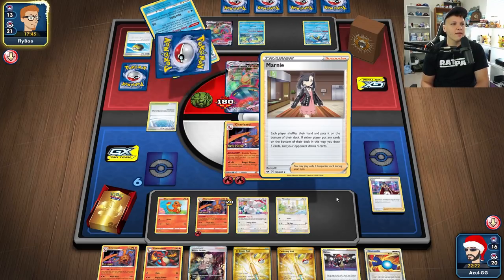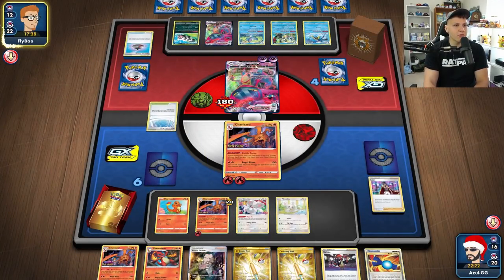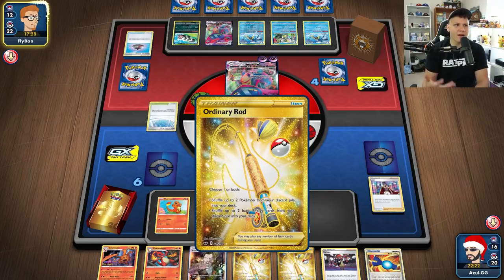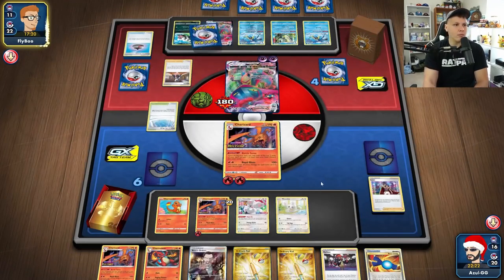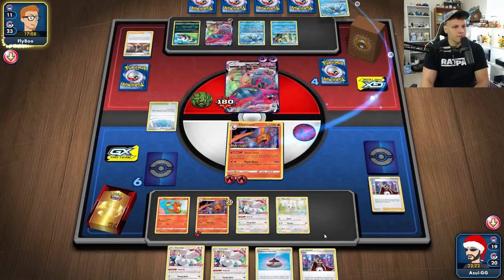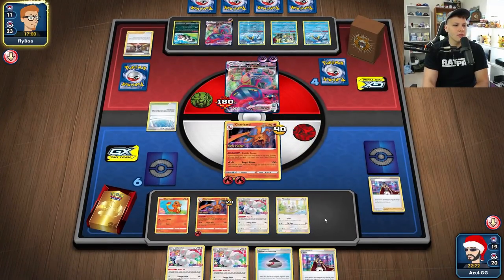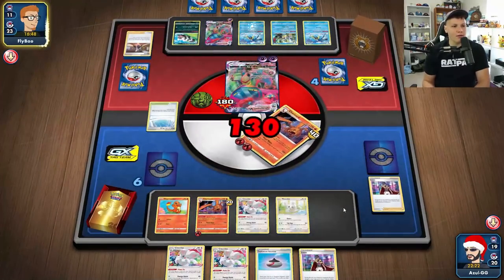Evolution Incense, Marnie — disrupt our hand — and then it looks like they get that last Quick Shooting online. With Quick Shooting they can KO this Charizard, but they can't KO anything else off the bench since that'll be all their extra ping damage with Max Phantom. They can put five out there but can't KO the Sencino or Charmander. I don't love getting Marnied — I liked my hand. With Battle Senses and Make Do we should draw most of what we need, but Marnie is happening so we deal with it.